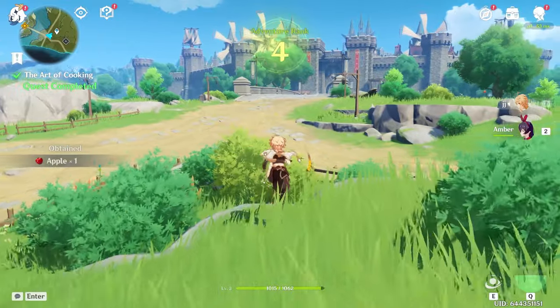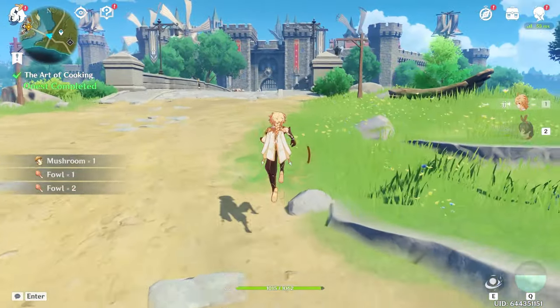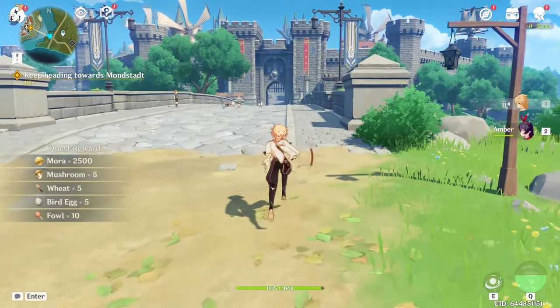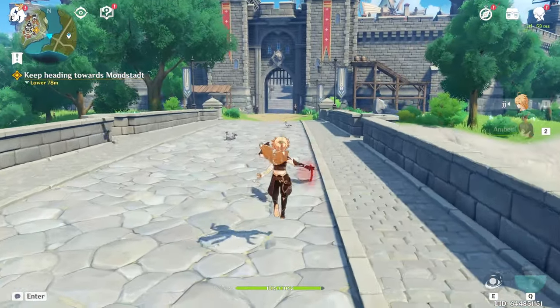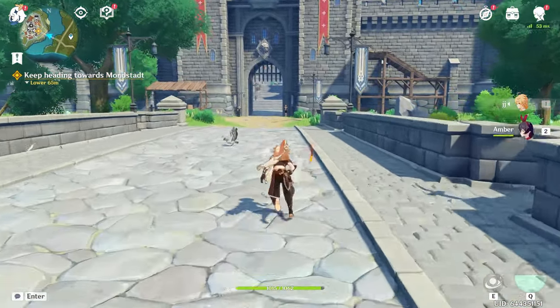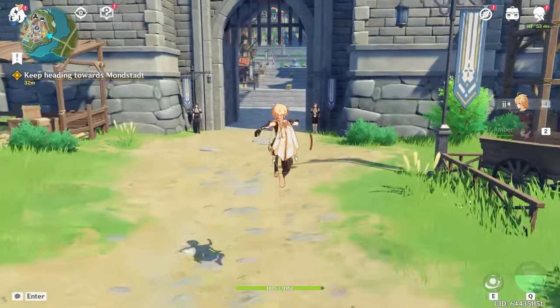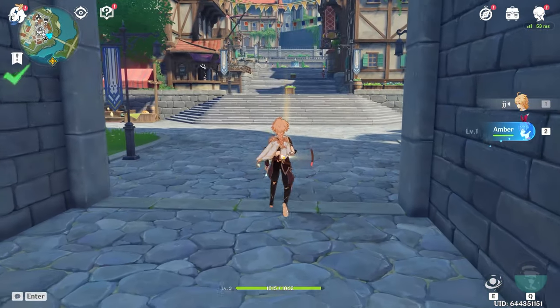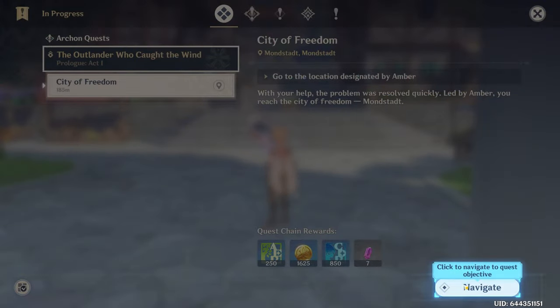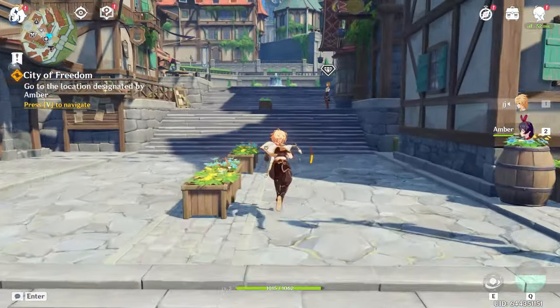Heading into town now. I'm trying to do something called B-hopping, where you go a little faster than normal — but it doesn't really matter, and I'm not really good at it either. We'll head right into town, there will be another cutscene and then dialogue with Amber. After that, press J to open the quest and head into Mondstadt.